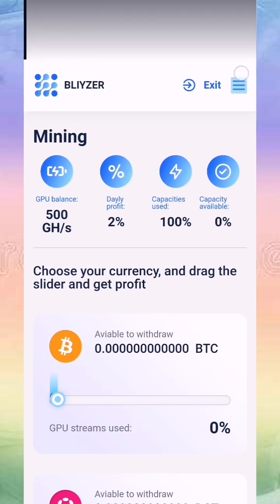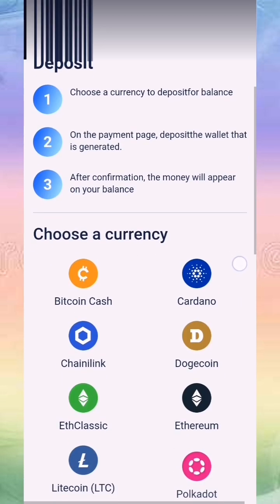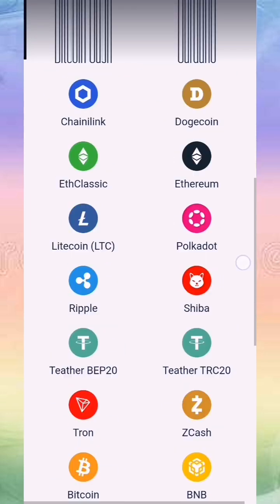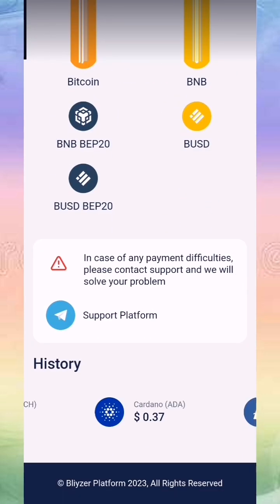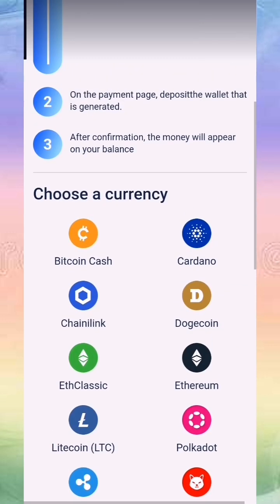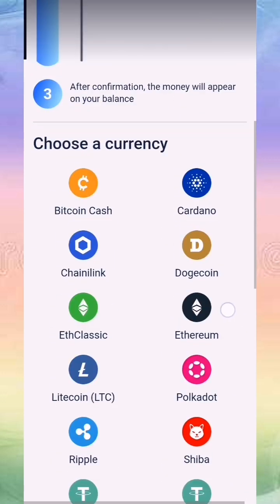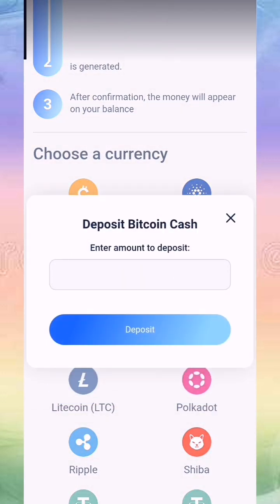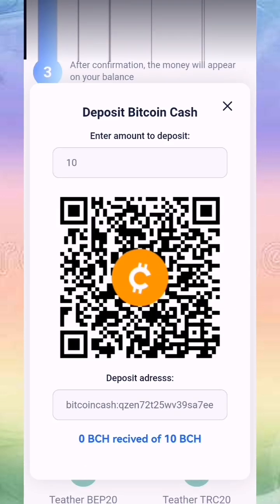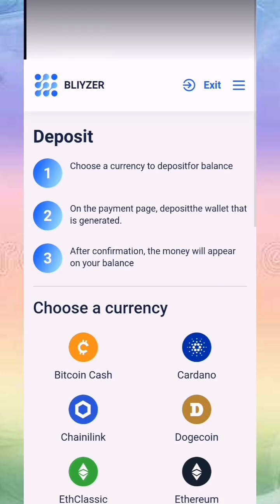This is our site. We press here and we can make a deposit with any currency — Bitcoin, BNB, Litecoin, Dogecoin, Cardano, Chainlink. You can also choose Bitcoin Cash, enter the amount, and make a deposit to the provided address. It works the same for other cryptocurrencies.